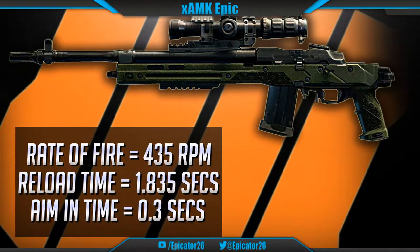Reload time is quite reasonable at 1.835 seconds. Rate of fire with this weapon is quick at 435 rounds per minute, though bear in mind that this is entirely dependent on how fast you can fire your weapon. Aiming time with the Vendetta is 0.3 seconds, with Quick Draw taking this to 0.25.